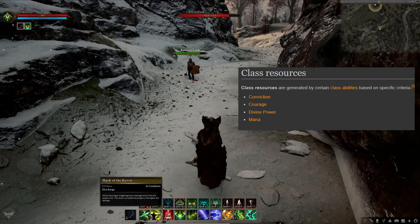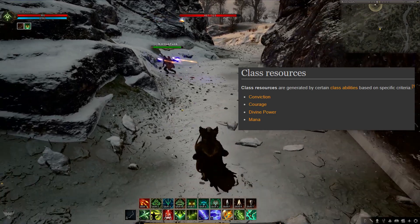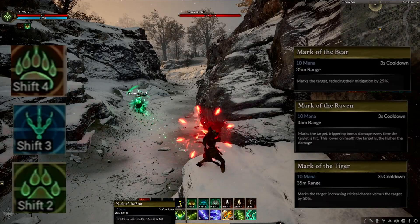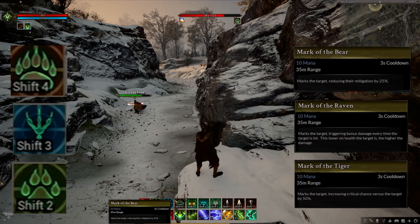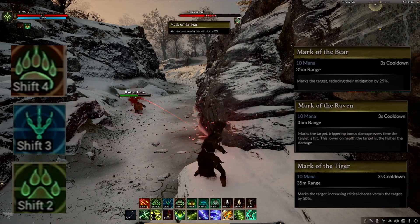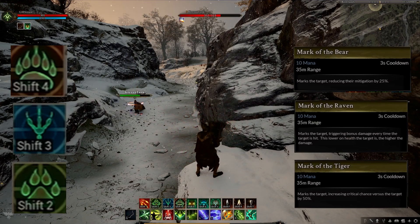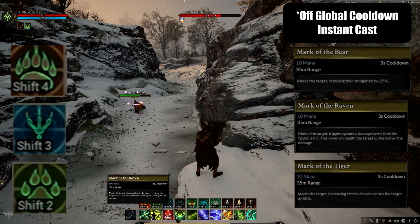Marks are one of the class resources in essence for rangers. Clerics have conviction and divine power, tanks have courage, and rangers have a few different things like marks and hunts. There are currently 3 marks: mark of the tiger, raven, and bear. Marks are a target debuff ability, and when you use one of them, all of them go on a 30 second cooldown. Mark of the tiger increases critical chance by 50%. Mark of the raven does bonus damage each time the target is hit. Mark of the bear reduces the target's mitigation by 25%. All of the marks are off instant cast global cooldown abilities, meaning you can cast them while channeling or casting another ability.